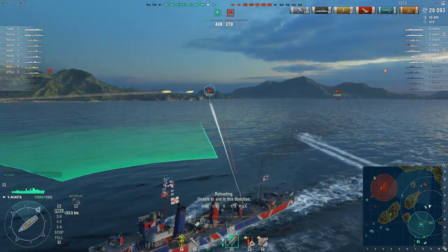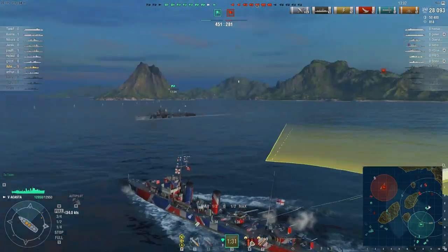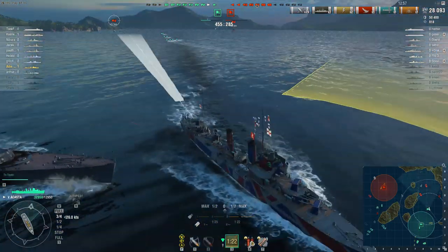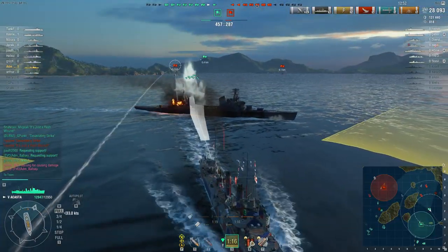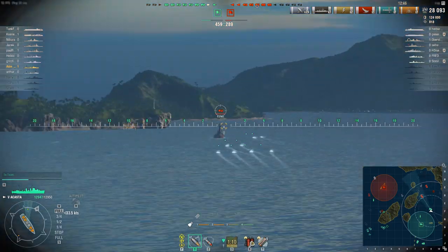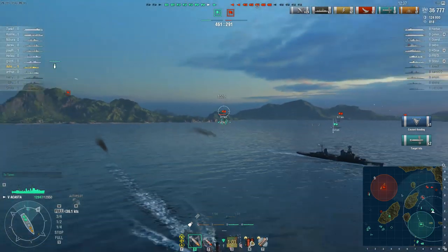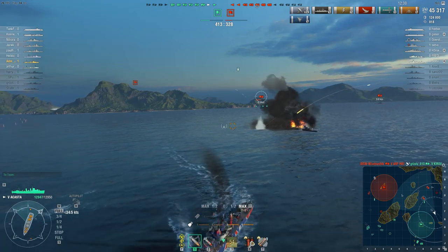I quickly drop two torpedoes down, then put out the rest of the spread followed by the final spread and turn away. The Kirov is still turning — full broadside — I have to get out of his way. He's showing broadside to both battleships; it's only a matter of time before he goes down. I did manage to remain undetected and get one hit on his bow. As expected, the friendly Kirov goes down.